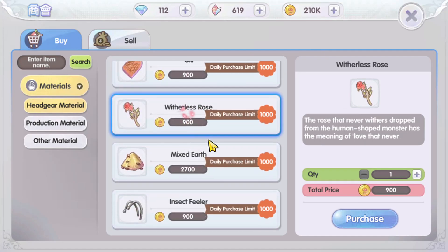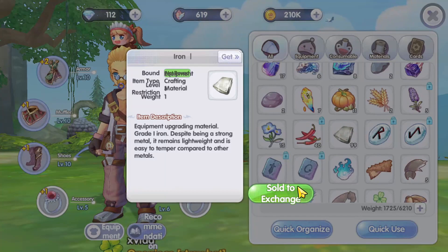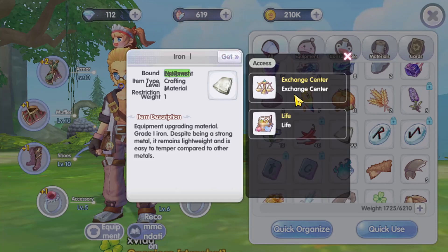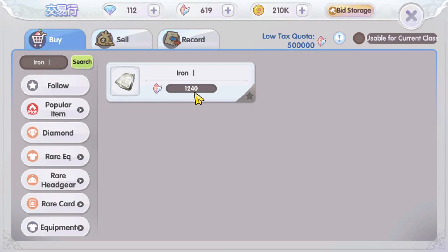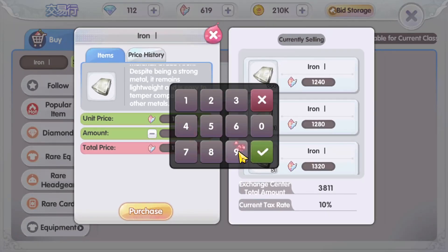The clover only costs 2,700 zenies and the witherless rose is only 900 zenies. The first item — the iron — is actually the most expensive item you will need to get. You can get it from the exchange, and today it costs 1,240 crystals each.